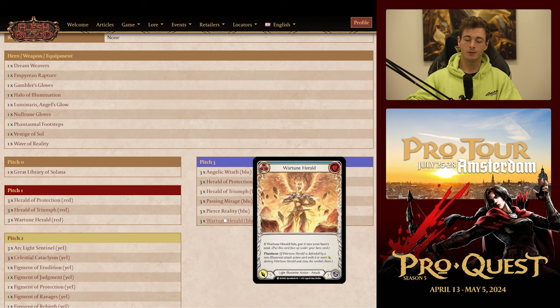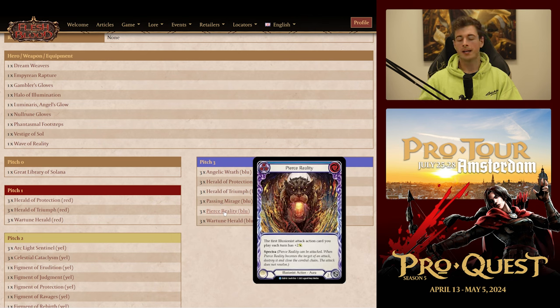One thing to note with Passing Mirage: when you attack with angels first on your turn, they don't have the illusionist tag, so Passing Mirage won't trigger on them — allowing you to then follow up with a herald with no Phantasm if you want to order it that way. The blue aura is fantastic for sidestepping: they pop your herald, you play Passing Mirage; or they block out your turn, you attack with the angel they don't cover, maybe leaving them with a stranded card in hand. I would not consider playing fewer than three of Passing Mirage.